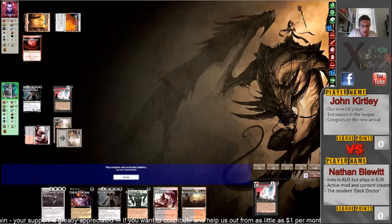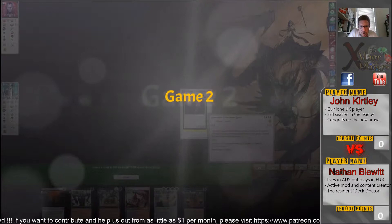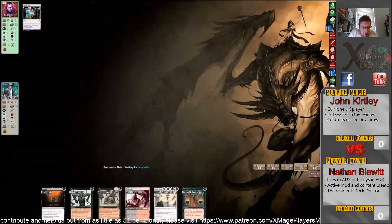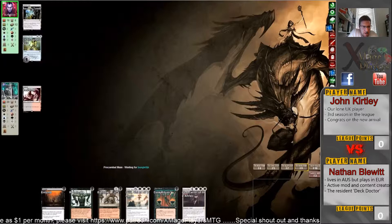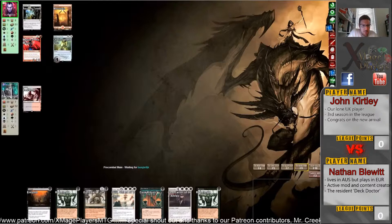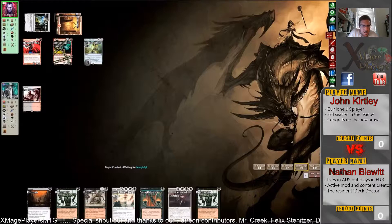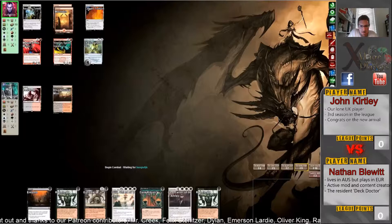Iona comes down naming red — no more red spells for John. Lethal on board next turn, game two. Nathan has Chancellor in his opening hand. Chalice for one — this is brutal. Wait, how did that Chalice resolve? It should have been countered by the Chancellor. I'm not sure what happened there. John is hard-casting the Spirit Guide, going the aggressive route — I like this. I think Nathan's done. On to game three — I still don't know why that Chalice wasn't countered by the Chancellor.